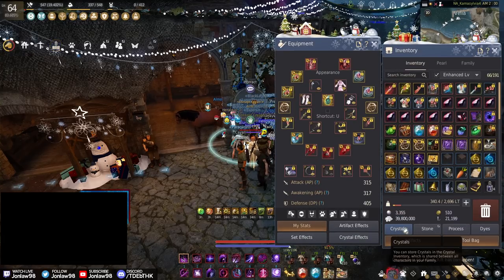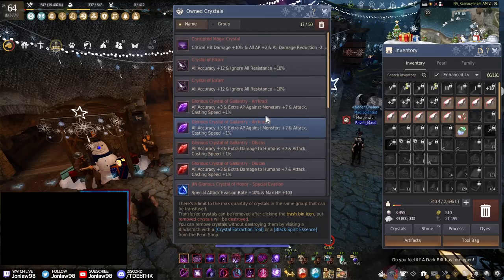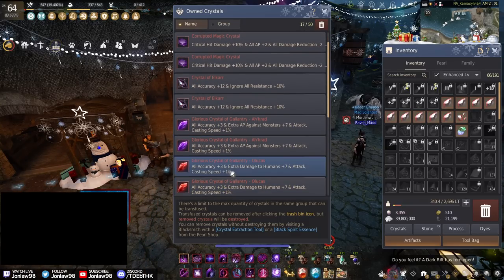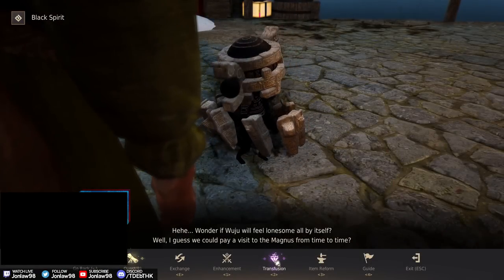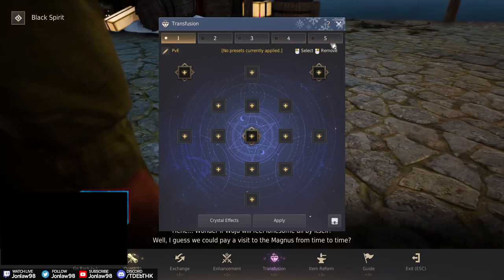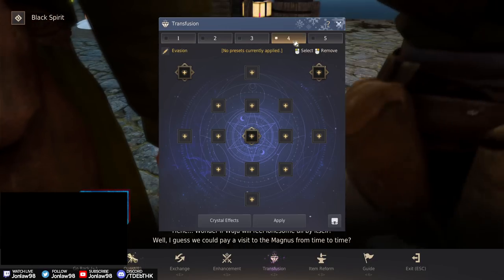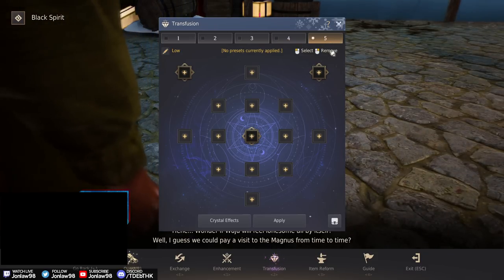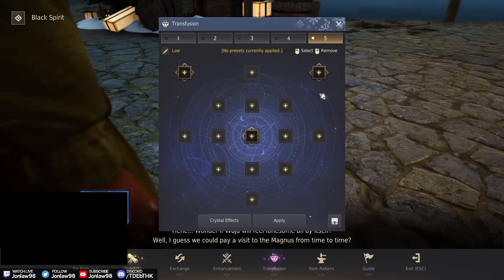The way it works is you use your crystals tab and put your crystals in there. I'm really happy there's a PVE and PVP preset. You go to your Black Spirit, then Transfusion, and you can set up five different tabs. I set up PVE, PVP, DR, Evasion, and one for Seasonals.